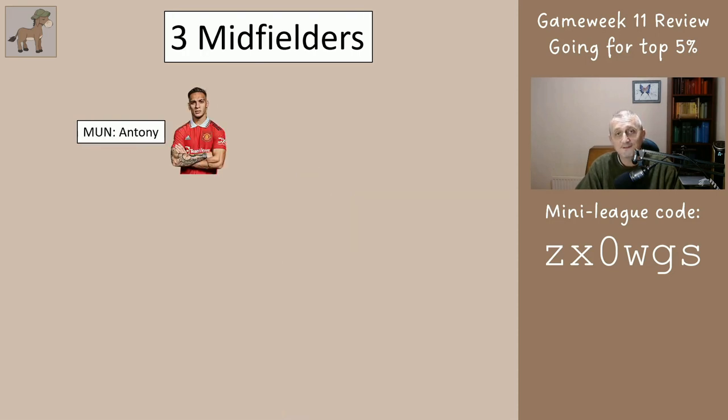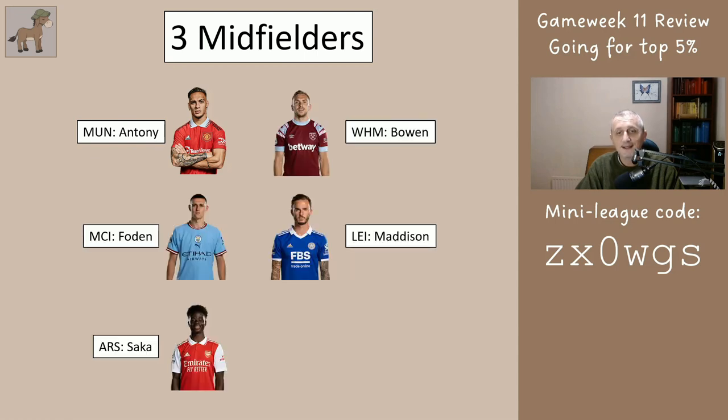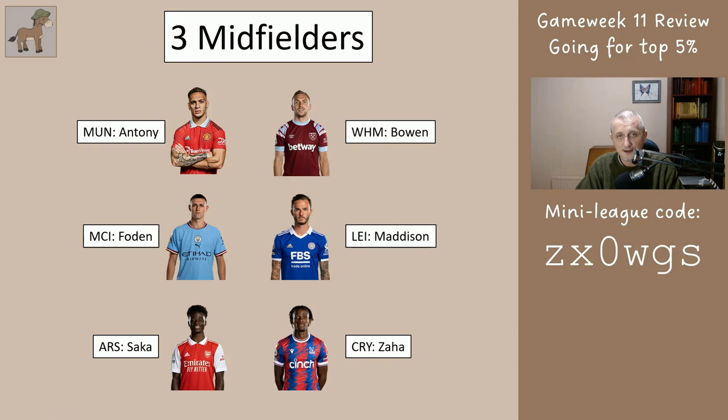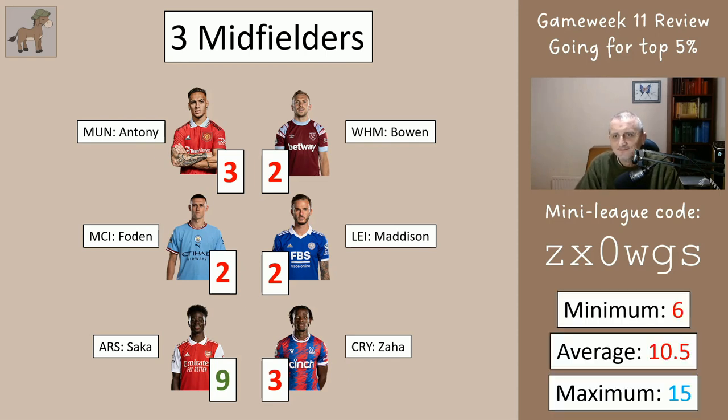You should have had three of these midfielders: Anthony, Bowen, Foden, Madison, Saka and Zaha. They scored three, two, two, two, nine, three. It's pretty rubbish, but that's okay because we're just looking at the season as a whole and we have good weeks and bad weeks — there's not a problem here, we're doing all right. So you'd have got a minimum of six, maximum of 15 depending on who you had. On average you'd have got ten and a half for the three midfielders.